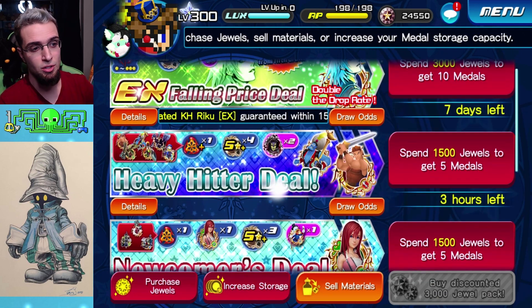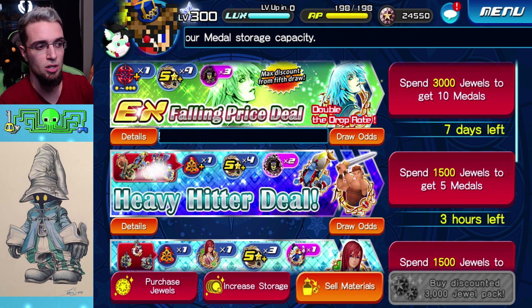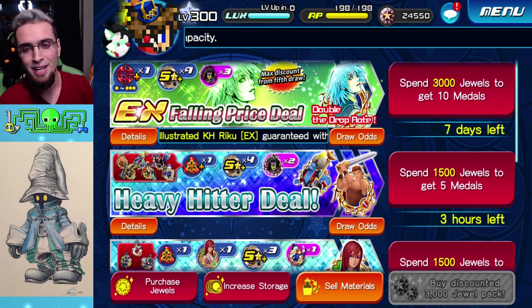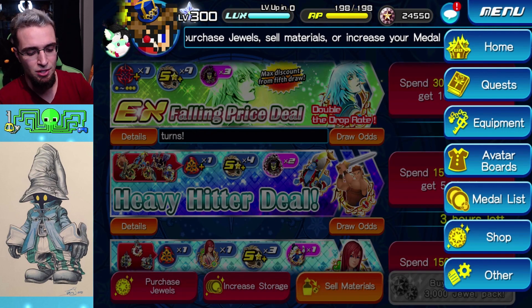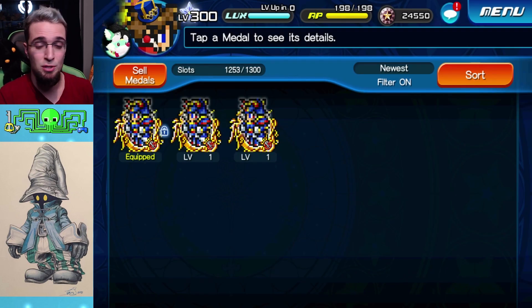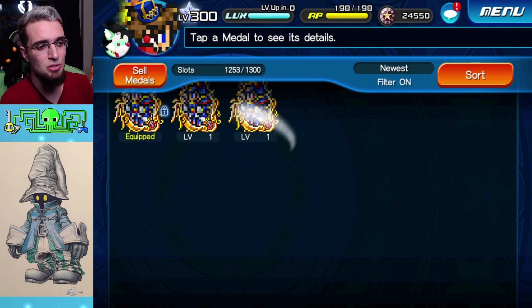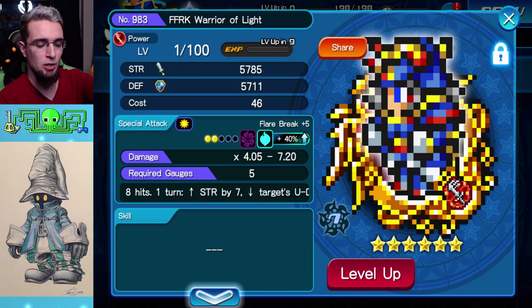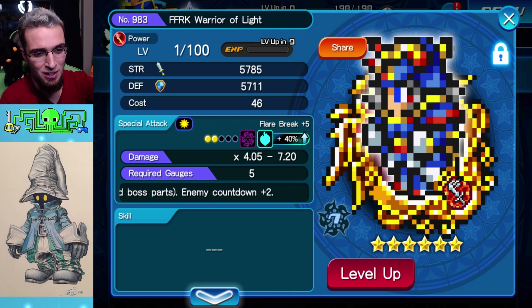Like trading them for 1,500 jewels — similar to the Genie one, which is still going on right now. You have a chance of getting the Genie, Donald, and Goofy there. So this metal spotlight can still be useful. For traits, I only have two Warrior of Light, so I'll do my best. If you got negative 60s, plus 1,000, or extra attack, you are set.